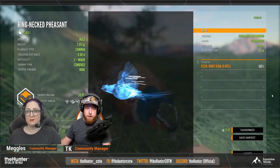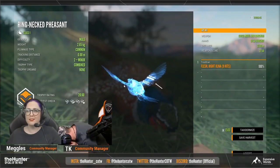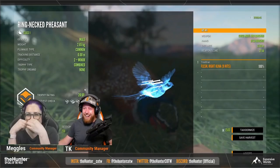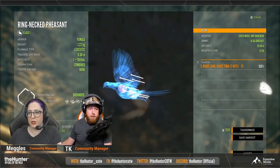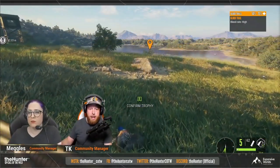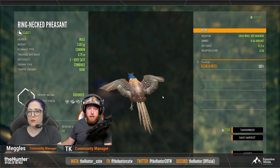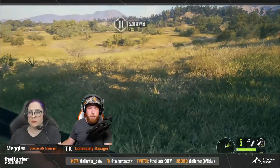When TK was taking down these pheasants, he did end up getting a diamond level two, so level twos can make diamond. Later on you guys are going to see something a little sad — it's going to show you what will happen if you don't shoot them in the air. When you pick up a diamond animal that you shot on the ground, it does not get a medal at all — it just gets a 'None' and it says 'Grounded.' So you definitely want to make sure you take those diamonds while they're airborne, otherwise it's going to be bad news.